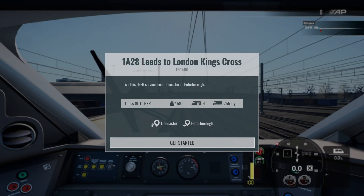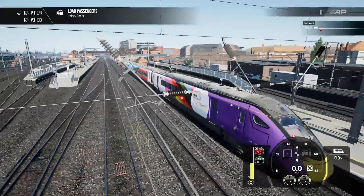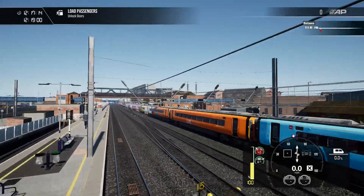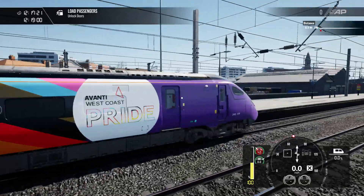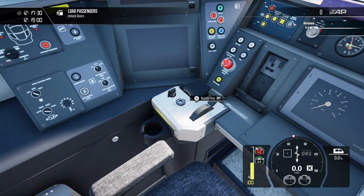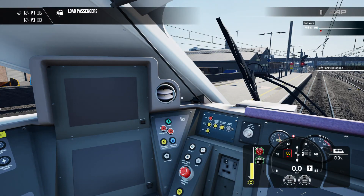Hello everybody and welcome to another Train Sim World 4 video. Today we are driving a Class 801 from Leeds to London King's Cross in the Avanti West Coast Pride livery. It looks fabulous — it's perfect. This is due to take 50 minutes and we'll probably be doing this in four instalments, so you can all look forward to that.